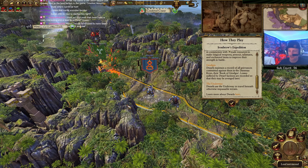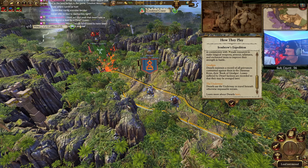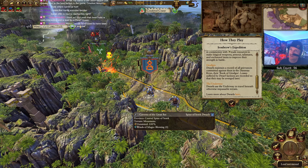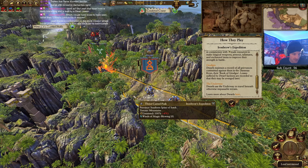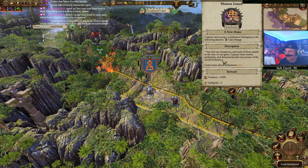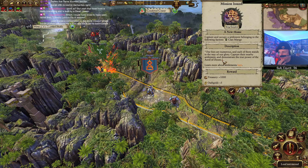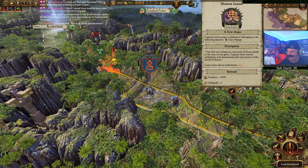Karak Ziflin is next to Drachenfels. There are smaller dwarf holds that go up and around and they all kind of sound the same with very similar names. A new home - capture the following settlement belonging to Clan Mange. Our foes are numerous and each stands in the way of our glory. Capture the nearby settlement, demonstrate the true power of the Anvil of Doom, and get treasury and oath gold for that.